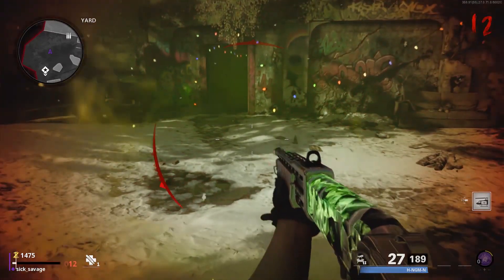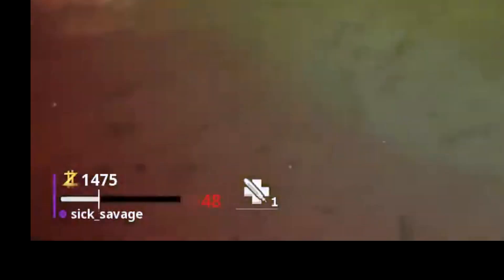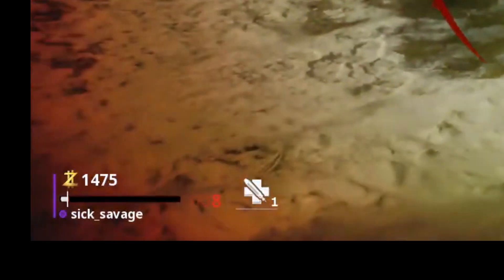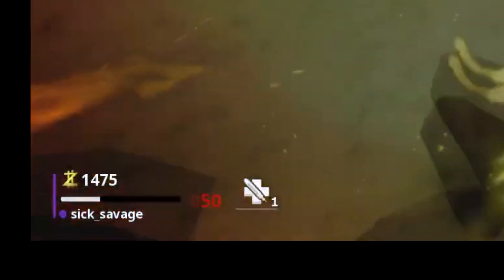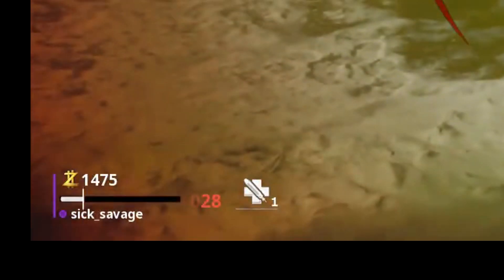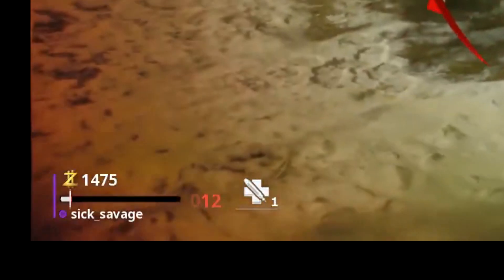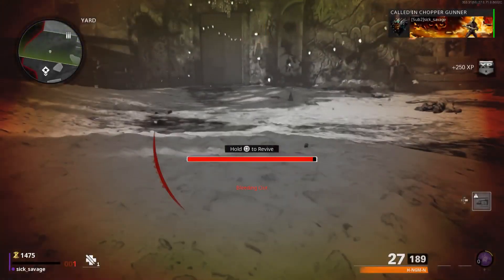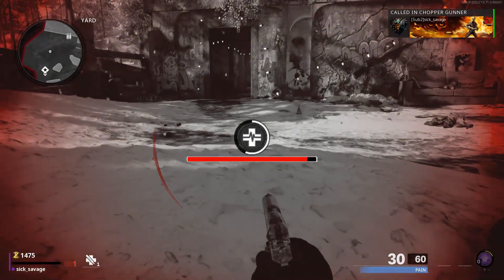With the last dog, you're going to want to let him hit you until you have 50 health. Once you have 50 health, kill the last dog, then walk into the gas. As the gas is killing you, you're going to want to pull your chopper gunner once it shows you that you have four health. Right at four health, pull your chopper gunner and you should be in the god mode glitch if you've timed it correctly.